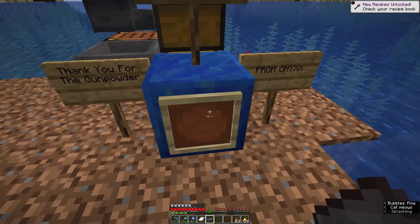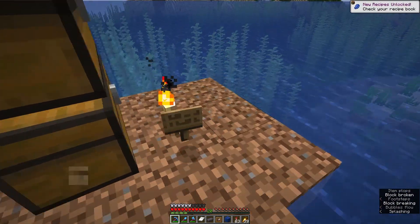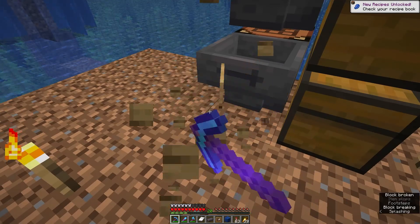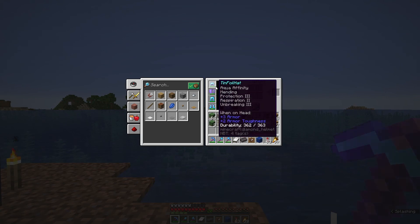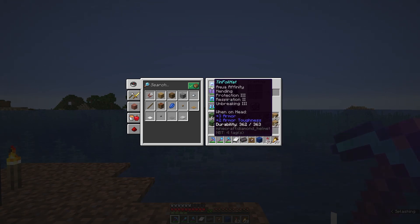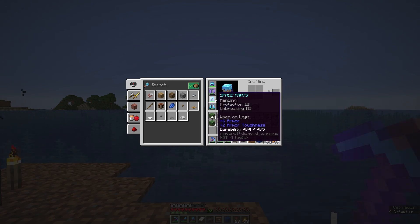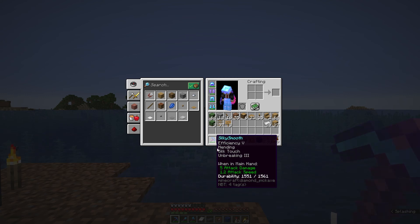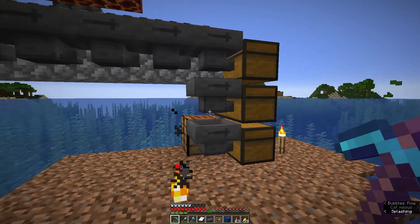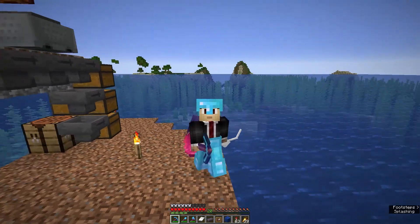I have another netherite ingot now! I need to figure out exactly what piece of armor I'm going to put this on. I can't put it on the wings, but maybe my hat, pants, or boots. The thing I'm going to use absolutely more than anything else is this silky smooth pick, so that's probably what I'll put it on. Again, Onyx, thank you — that was way too kind of you.